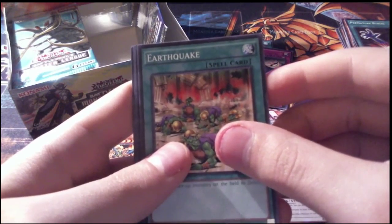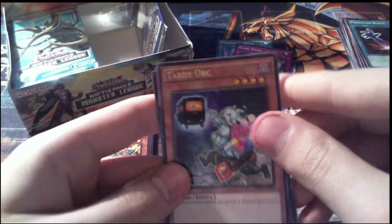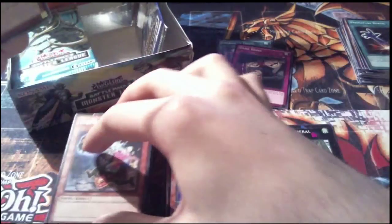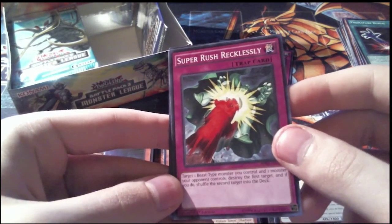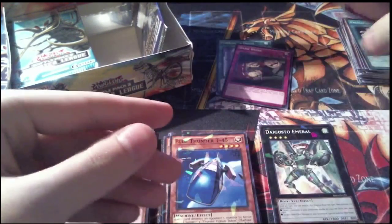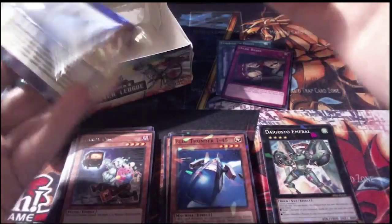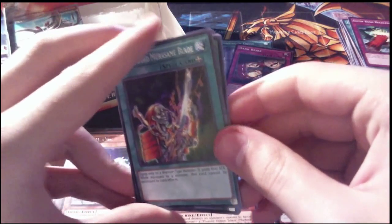Pack 17: Earthquake as our first common, our Shatterfoil is Blue Thunder T45, our rare is Tardy Orc with a Torbus from the Underworld in the background, Super Rush Recklessly, and a Cyber Phoenix for our other common. I shall want for nothing more now that we already got our Digusto Emeril. But an Alucard would be very cool — I've actually never seen that card. Alucard is obviously a Castlevania character — another Konami franchise, one of my favorites.